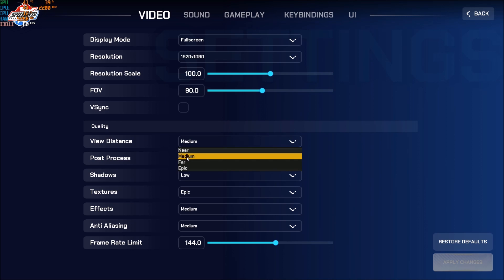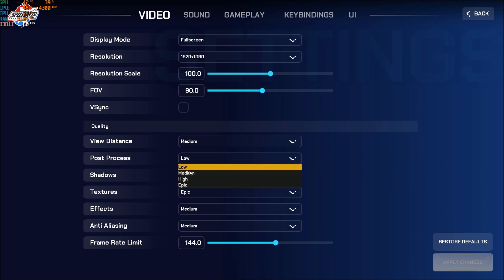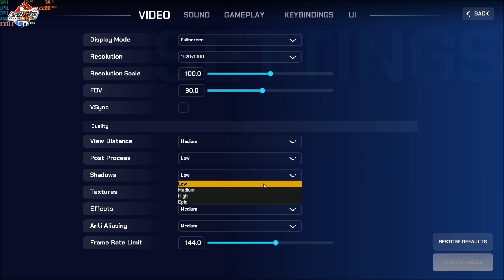For view distance, I'm playing at medium. At the near setting, I sometimes feel like I can't see some enemies, so medium is the best compromise — you gain about 3% FPS per bracket, so going from epic to medium gives you roughly 6 to 7%. Post-processing I set to low — you want to remove all that blur, motion blur, and similar effects. That gives 2% per bracket. Shadows I also set to low, which is a huge deal at 4% per bracket.